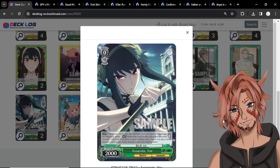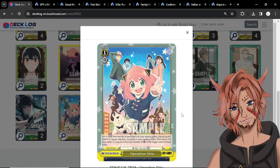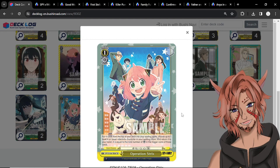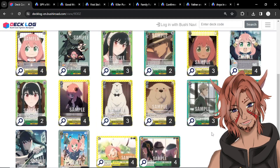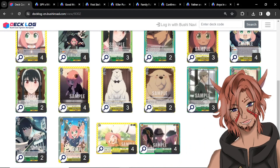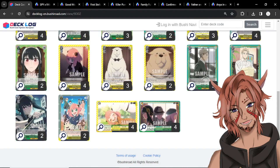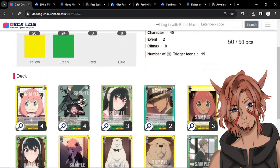Two copies of Assassin Yor — a 0/0 2k. If all of your characters are Berlint, this gets 1500 power and the following ability: when the battle opponent becomes reversed, you can choose a Berlint character in your waiting room and return it to your hand, then discard a card. So really good to grab stuff back early on. Two copies of Operation Strix — a 1-0 yellow event. Put four cards from the top of your deck into your waiting room, choose up to one level x or lower Berlint character from your waiting room and return it to your hand, where x equals the total number of crit trigger icons in the four cards milled. Really nice to help get a little bit of deck speed. And that is it for the deck — four copies of the choice trigger Fun Times and four copies of Family Full of Secrets.